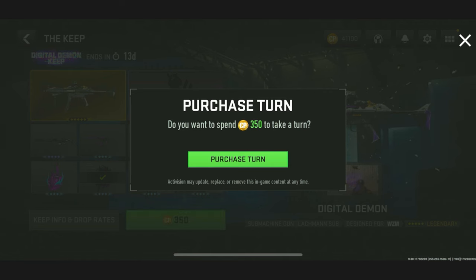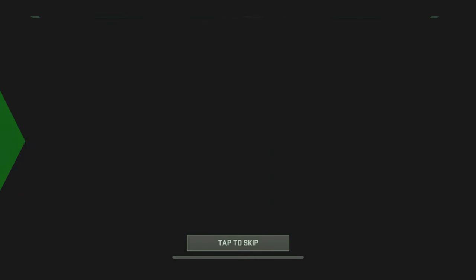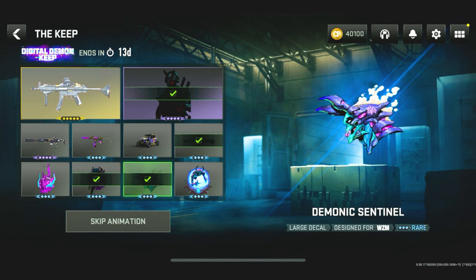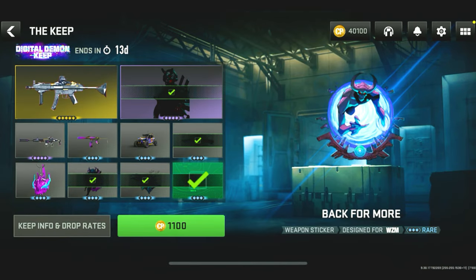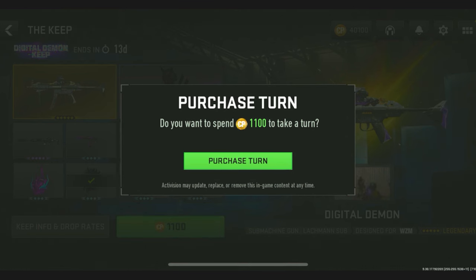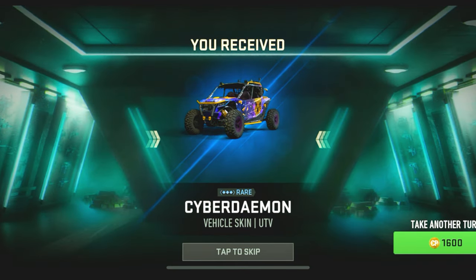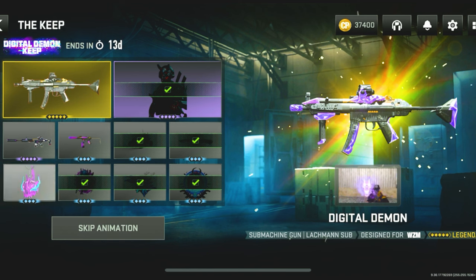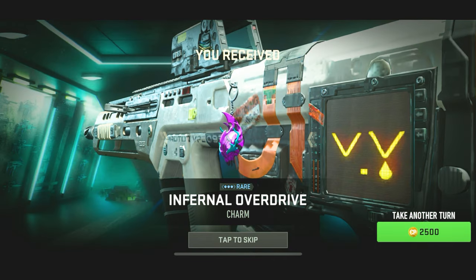Our current odds are still 0.10%, and it's 350 COD Points. I have a feeling the last item we're going to get is the Lockman Shroud. There's a large decal now. 650 COD Points for the next spin — come on, give me that blueprint. Nope, we got a weapon sticker. Now our odds are 0.33%. 1,100 COD Points and we got a vehicle skin — the Cyber Demon vehicle skin. Our odds are now 0.43%, and it's 1,600 COD Points.